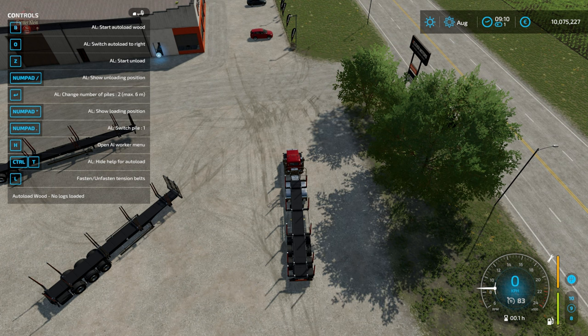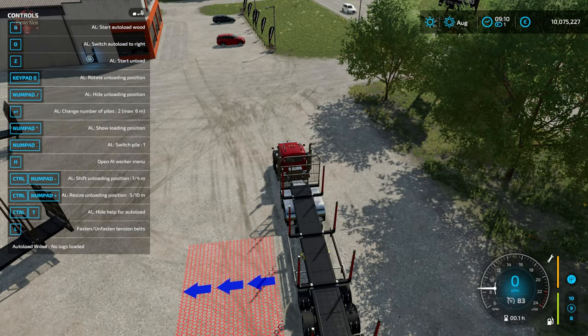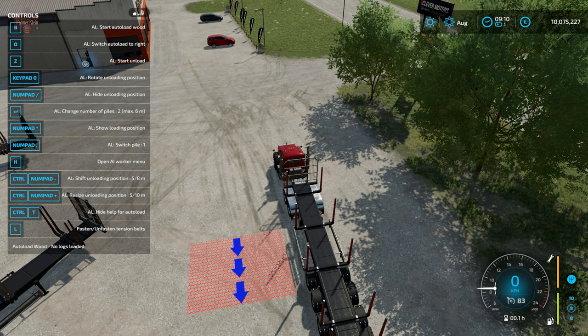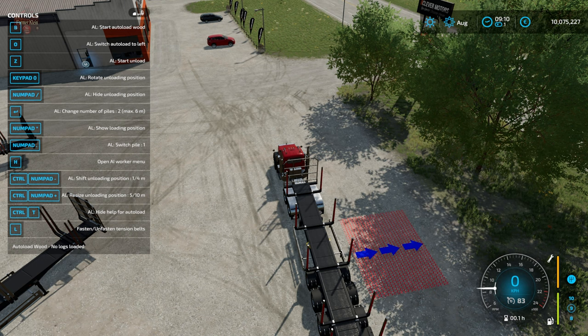The numpad slash or divide key is going to show the unload position. For this trailer, we are currently unloading to the left with the logs pointed away from the trailer. We can rotate the unload position using the zero key on the keypad — now the unload position is still to the left but the arrows face the rear of the trailer. We can change the autoload side with the letter O on the keyboard to switch loading to the right, and then use numpad zero again to rotate that orientation.